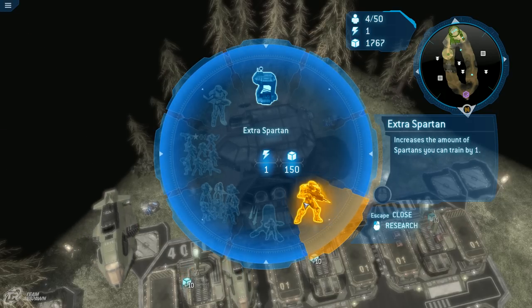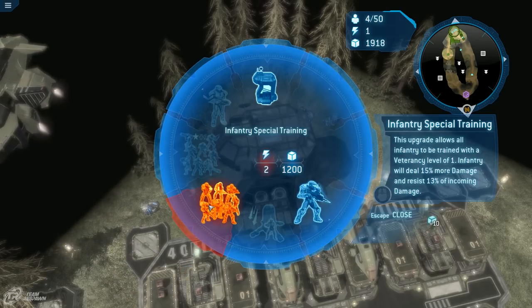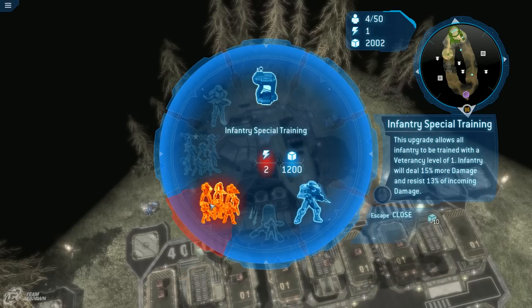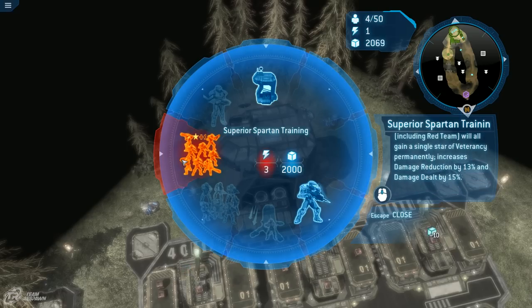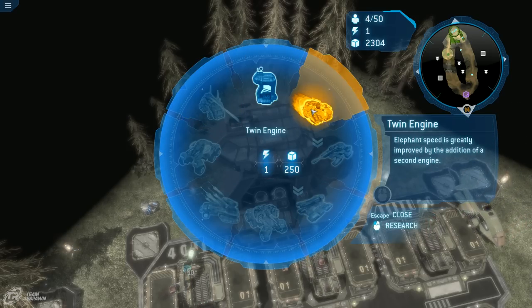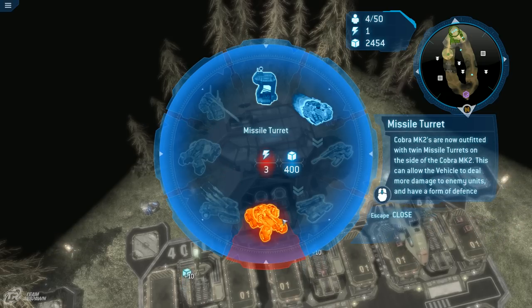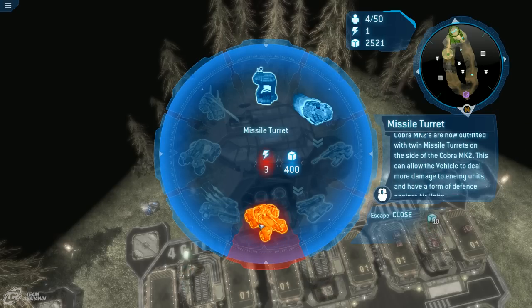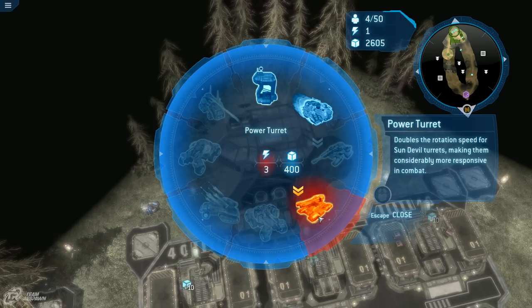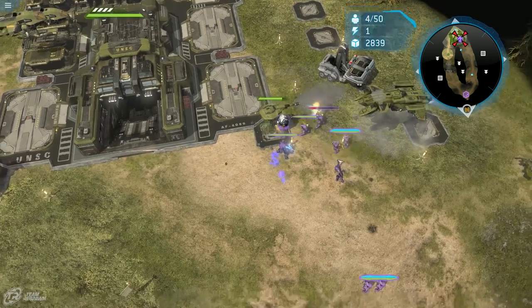You can get an extra Spartan upgrade, some ODSTs — only needing two power — and special training for infantry that gives a permanent veterancy level one for all infantry. There's also Spartan foresight, which allows Spartans to dodge incoming projectiles. On the next pages there are elephant upgrades, twin engine, gremlin focusing lens, cobra deflection plating, volley for wolverines, a missile cobra — a cobra with a missile launcher on it — and a new vehicle called the Sun Devil that looks like a scorpion with shorter barrels and is anti-air.